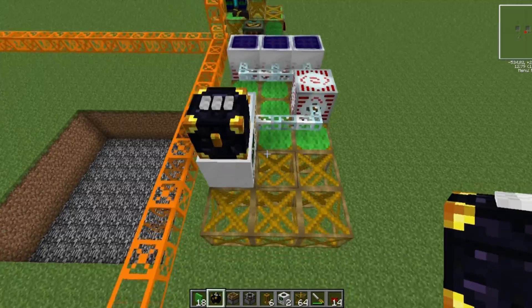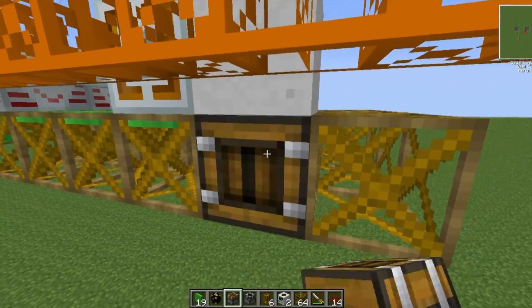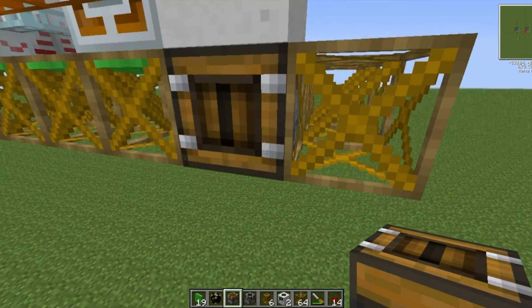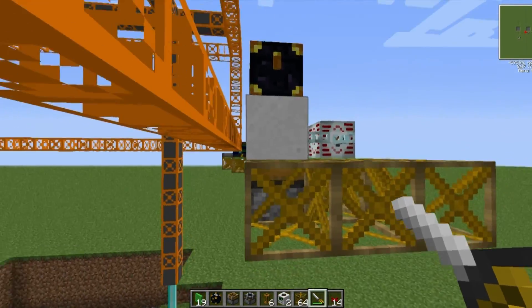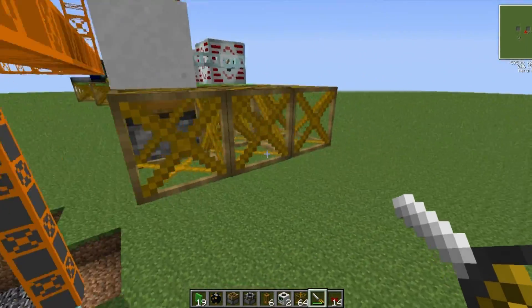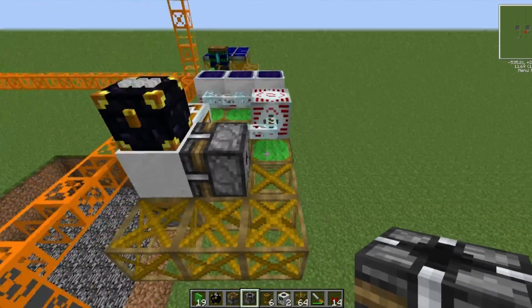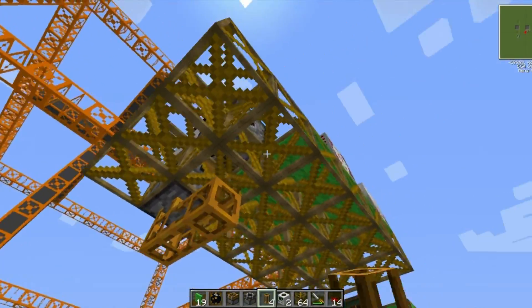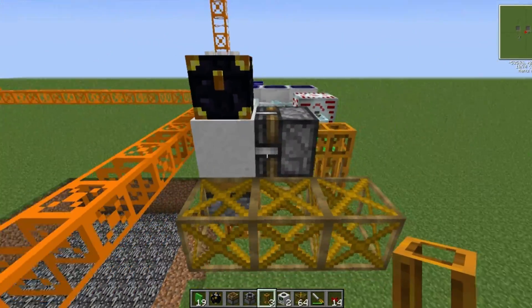Now the deployer has to go on the bottom so that it is facing to the chest, because it needs to right-click against a block — so it's going to right-click against the chest to place the quarry underneath it. And we can put the block breaker just around the back here so that we can then link with pneumatic tubes into this.